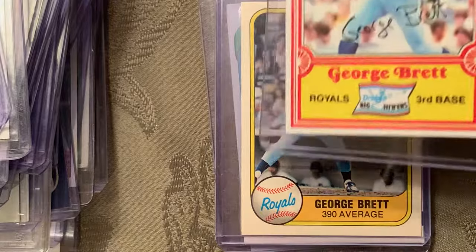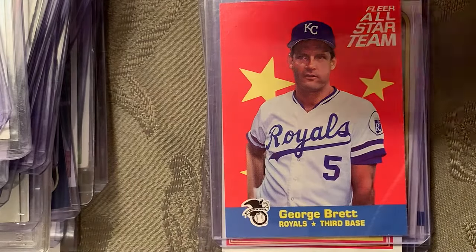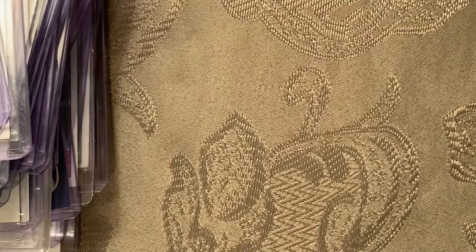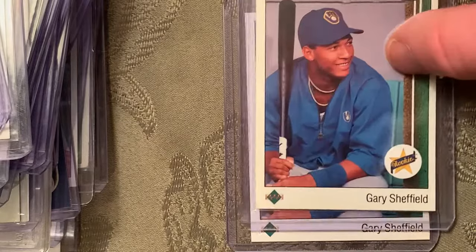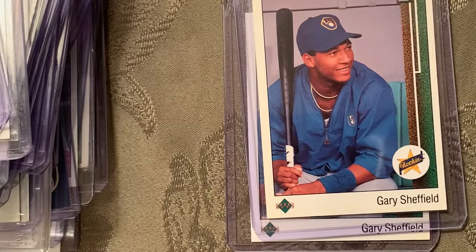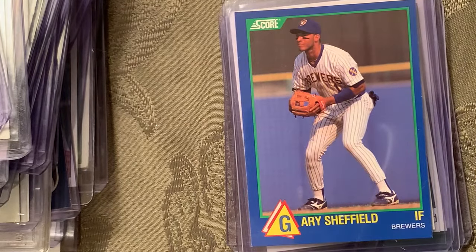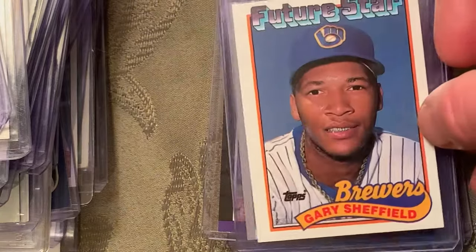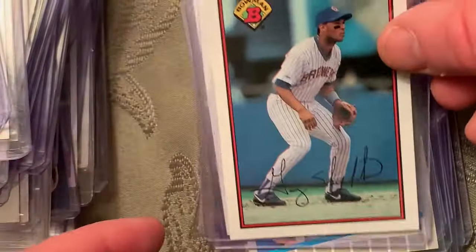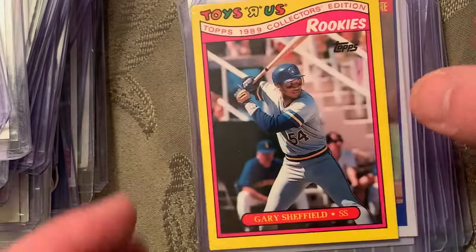The Fleer caught the .390 batting average and I had to add that. I also used to love these Drake's cards. At number 78 is the 1989 Upper Deck Gary Sheffield rookie card number 13. I have too many of those to go through — there's the Score, the Donruss Rated Rookie, Fleer, Bowman '89, Topps Future Stars, and Toys R Us Sheffield cards.